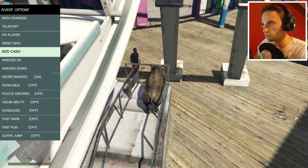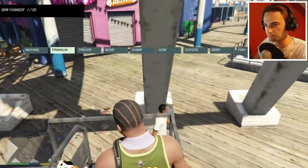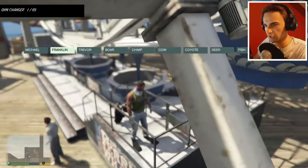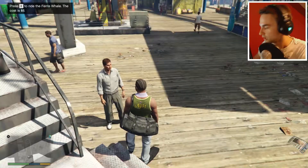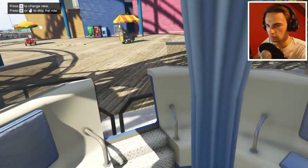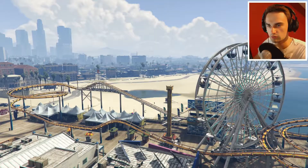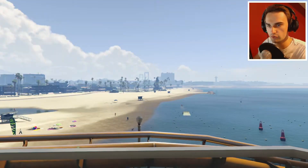Okay, I've got an idea. So I just want to change my skin back. Let's go back to being Franklin. Press E to ride the Ferris wheel. Yes, please. No, I don't want to be first person! I really want to see the boar on the Ferris wheel. It won't let me - these are the only two views I've got. Okay, what about if I just change my skin anyway?